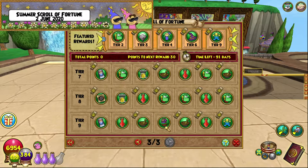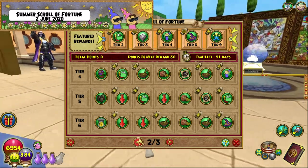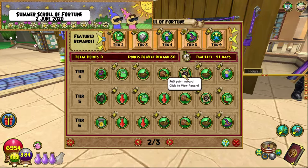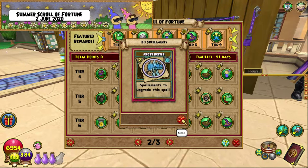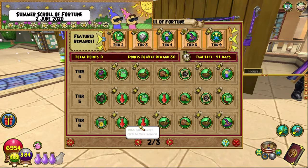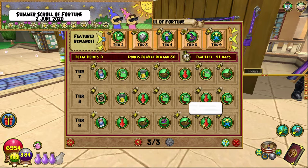There's also amber, magical clay — so if you don't want to open packs for it, you can. Three amber here as well. I highly recommend taking advantage of the Scroll of Fortunes. Even if you don't buy it, there is a lot of free stuff. Anything without the little scroll icon is something you can get for free — like 30 frost beetle spell elements, 15,000 gold, 20,000 gold, an energy elixir, beast moon seeds, and so on.